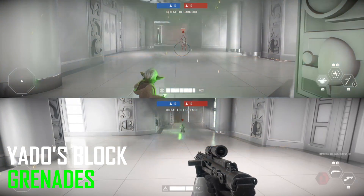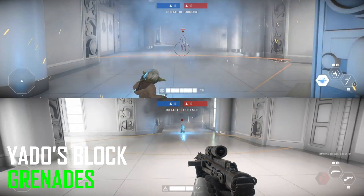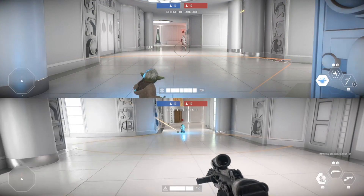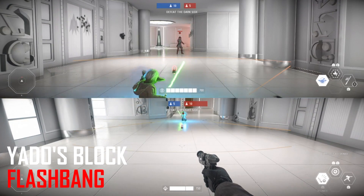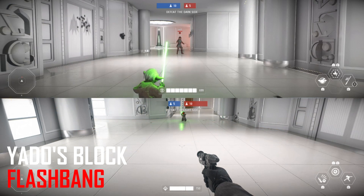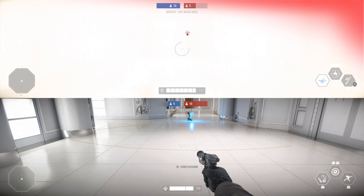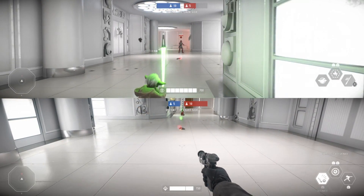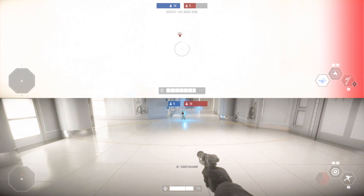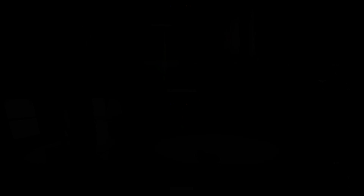Yoda can take splash damage from a thermal detonator — same thing as Bossk's mines, you can only block it if it's in front of you. That yellow outline is where you can block from, so if a grenade is to your side or behind you, you'll still take damage. For the officer's flashbang, you can block the damage from it, but because it goes all over the place you're never really going to avoid all of it — some fragments can go behind you. You will still get flashed, so unfortunately you can't block that, but you could take less damage.